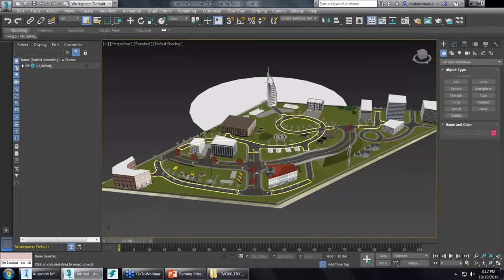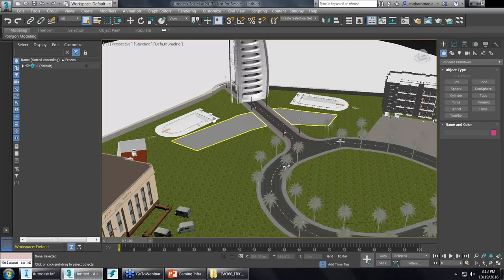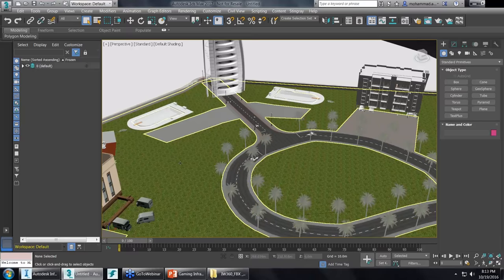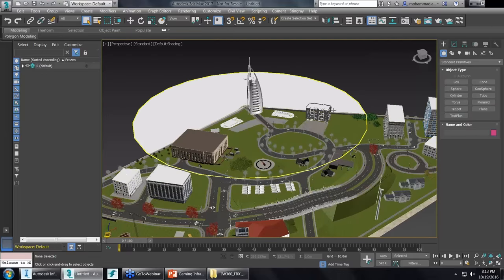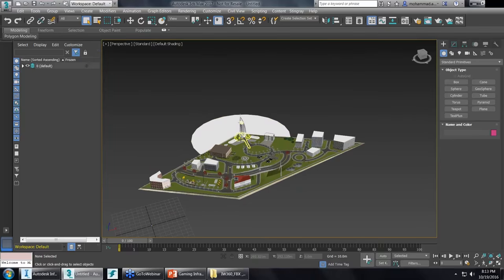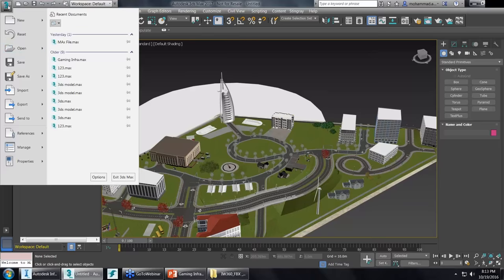Once an FBX or OBJ file from InfraWorks is imported into 3DS Max, some textures go missing. For example, trees from InfraWorks design roads change color, and a Revit model of Ferrari cars loses its texture. There are two alternatives to correct this: either manually select those objects and assign textures or materials, or — the better alternative — go back into the InfraWorks model and handle it differently.